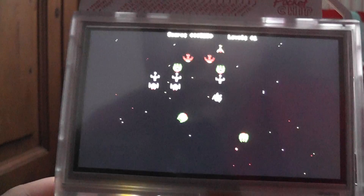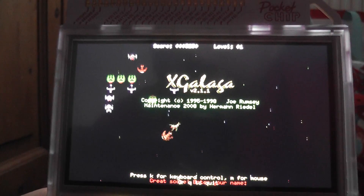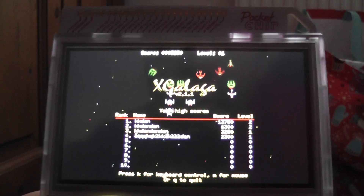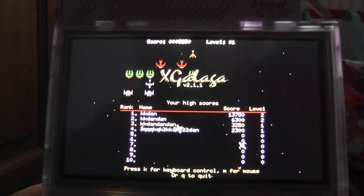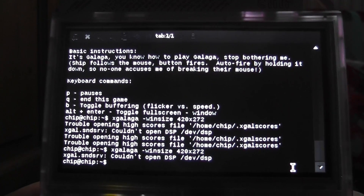It's a pretty hardcore shoot em up. It's pretty good and pretty fun. It's definitely worth downloading if you have your pocket chip and you don't know what to play. It's definitely worth giving this game a shot. To exit the game you simply just press the Q button, and that is it guys.